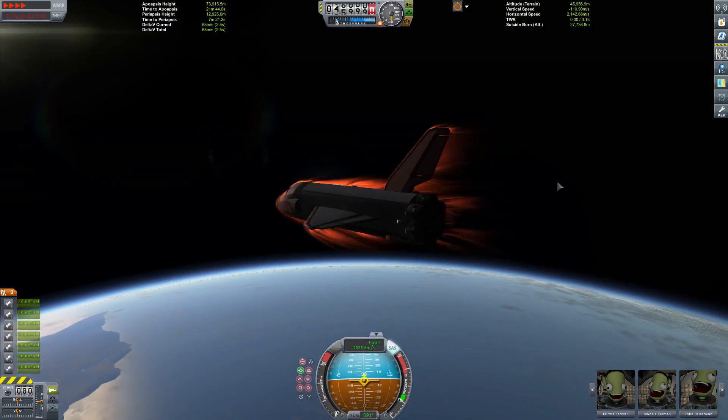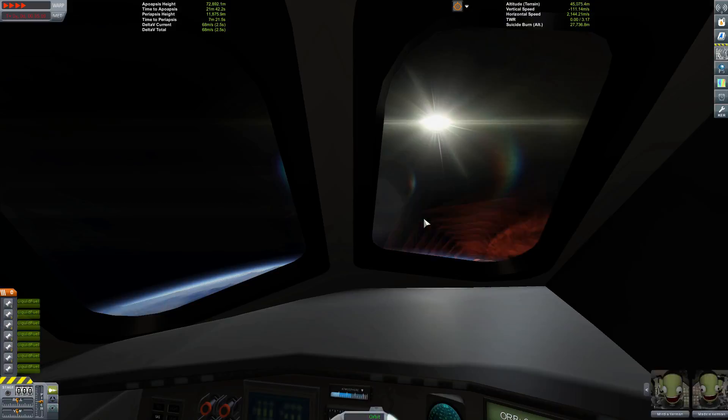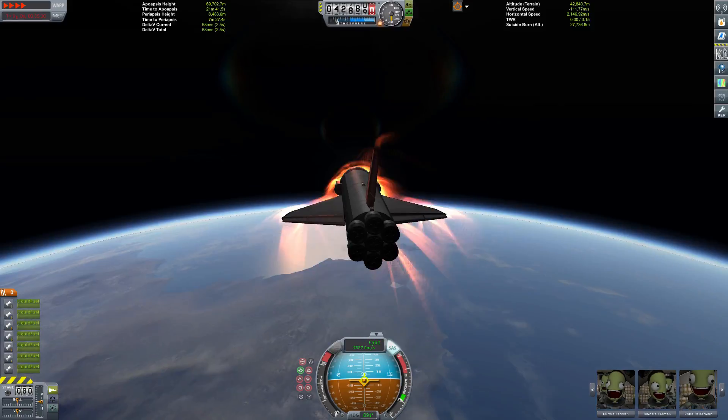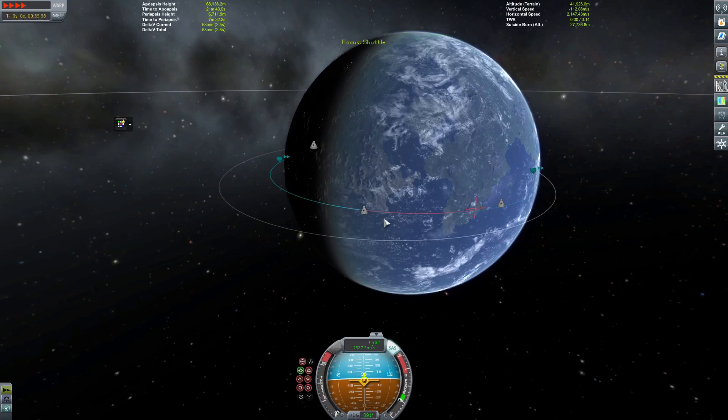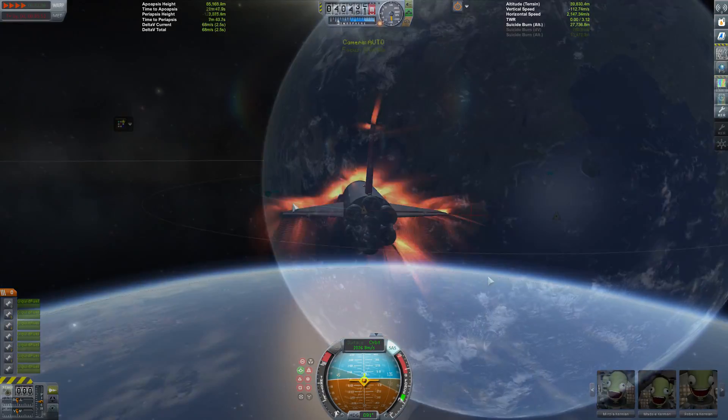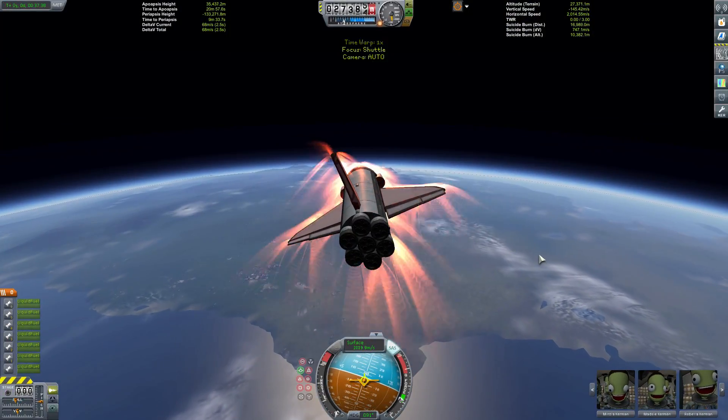I think it sometimes struggles a little bit with Duna, particularly if you're using something like a shuttle — if you were trying to land a shuttle on Duna. It's not as accurate there, but it may have been updated since I last tried those things.